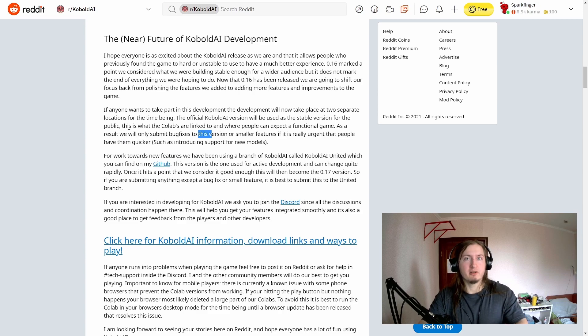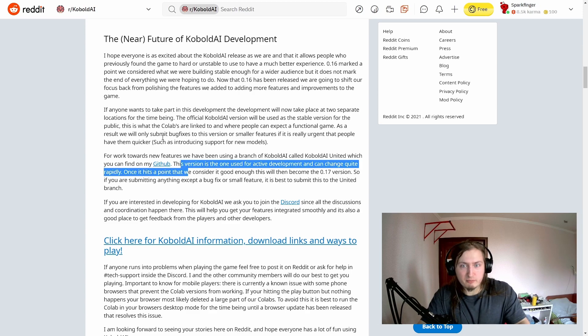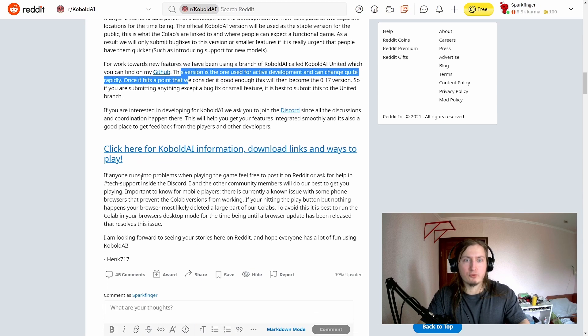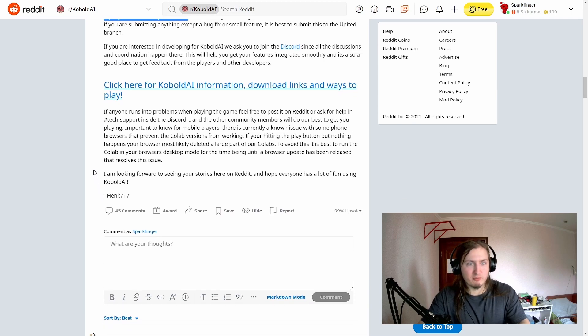The KoboldAI United branch is the one used for active development and can change quite rapidly. Once it hits a point considered good enough, it will become version 0.17. If you're submitting anything other than a bug fix or small feature, submit it to the United branch. If you're interested in developing for KoboldAI, join the Discord — that's where all discussions and coordination happen. It's also a good place to get feedback from players and other developers. You can find download links and ways to play in the KoboldAI information links.